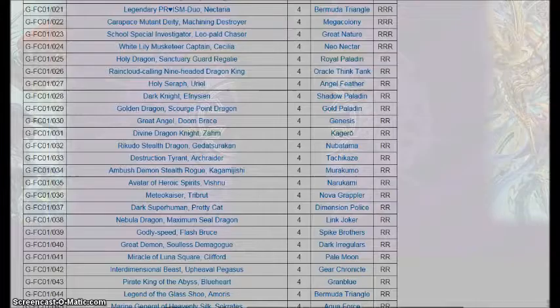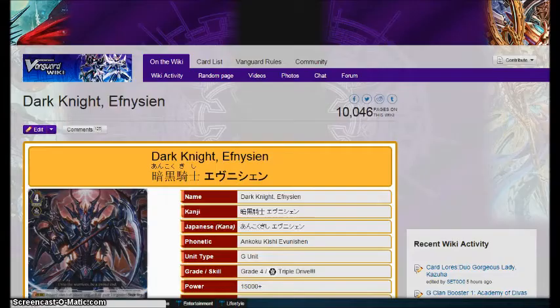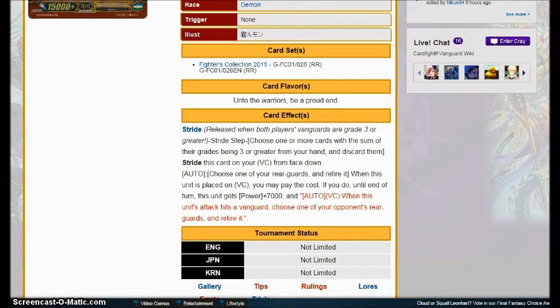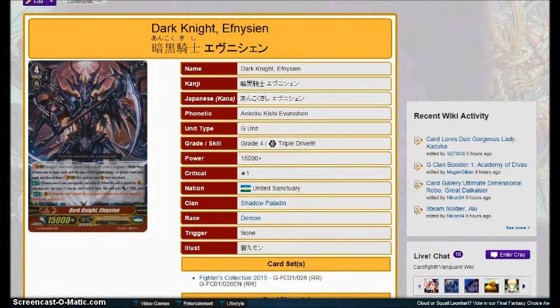Next up, we get Dark Knight, whose effect when placed on Vanguard is choose one of your rear guards and retire it. You pay the cost, he gets plus 7,000 power, and when he attacks the Vanguard and hits, you make the Vanguard untargetable. This is not good at all. There are much better things to run in the Shadow Paladin deck. As I already mentioned when I talked about Drag Ruler Renovant, there's no reason why you'd ever use this thing. It's garbage.